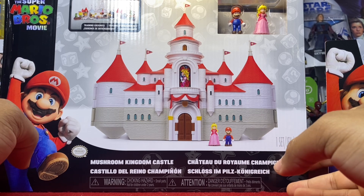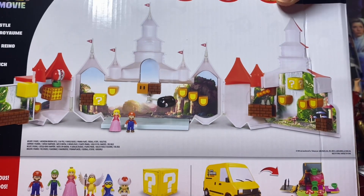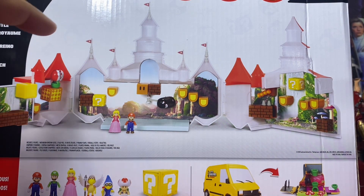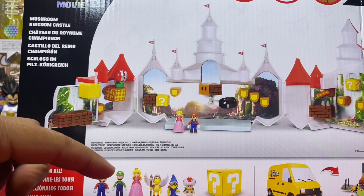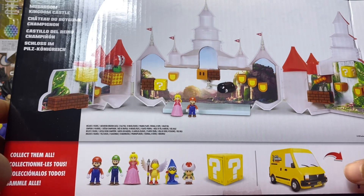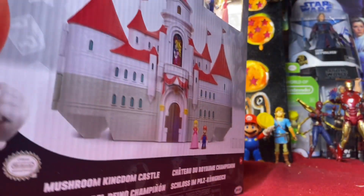We have the playset itself. It comes with a Mario and Peach action figure — little minifigs. It comes with a whole bunch of play features on the inside. It's like a backdrop from the movie. We have a whole bunch of minifigs that you can collect too. I don't know if I'm quite interested in collecting these minifigs, but we might track down this Super Mario Brothers plumbing van — that looks pretty sweet. Let's go ahead and crack these open.